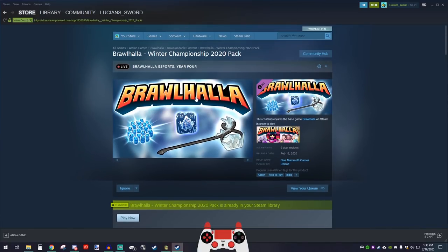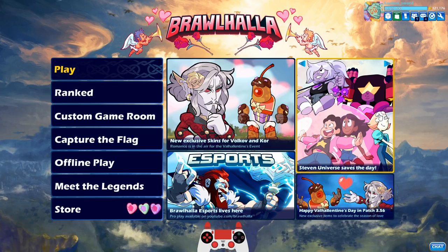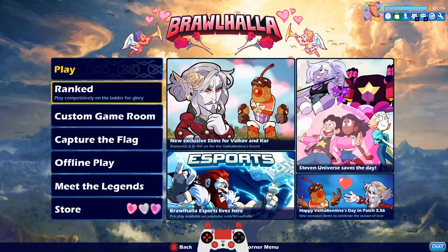Basically, you get this awesome hammer — the ice pick, I think it's called — and it's pretty dang cool. You get the Winter Shard 2020, which I'm pretty sure I have all the other previous Winter Shards, and I think you get 300 Mammoth Coins. So it's a pretty good deal if you want to support Brawlhalla Esports — it's a good way to do it.